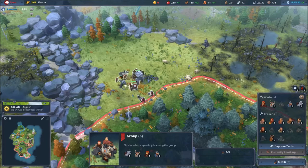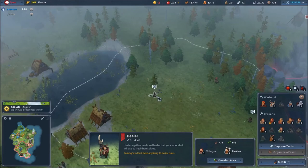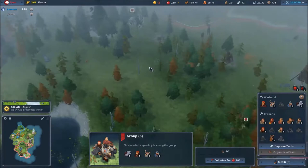Even the bear is unhappy — what the hell? Are you kidding me?! The healer has nothing to do — I have wounded units! Oh, they need to be in my own territory to be healed. So they need to be in my own territory, otherwise they will not be healed.